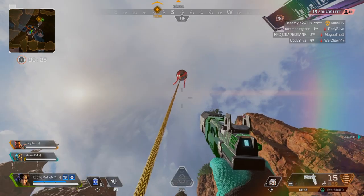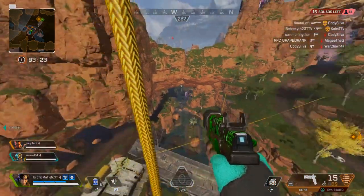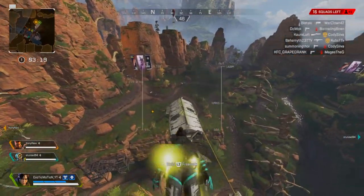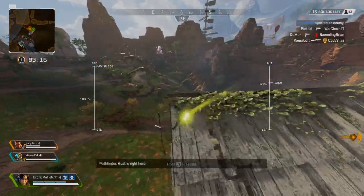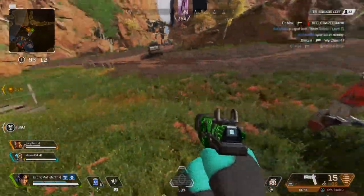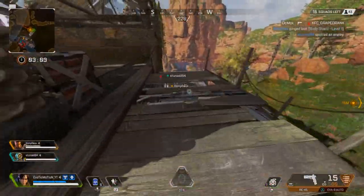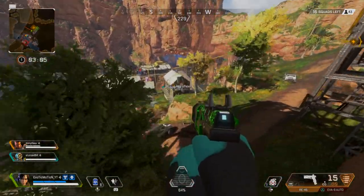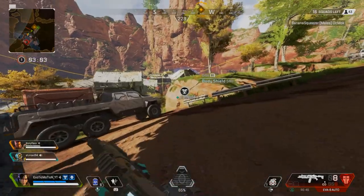These are balloons — you can ride them all the way to the top and then redeploy and fly wherever you want, though you can only glide so far. This is the respawn station — if a teammate dies, this is where you take their banner to bring them back into the game. My teammates are calling out enemies so I'm going to go help them.